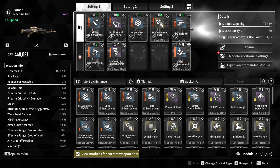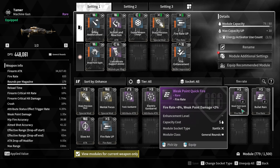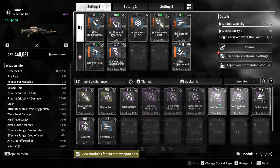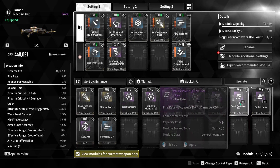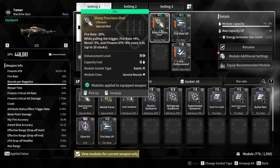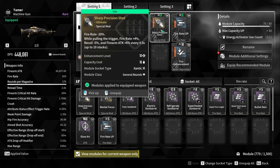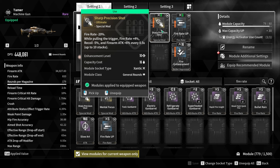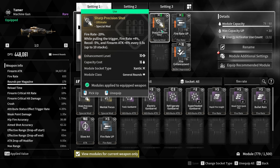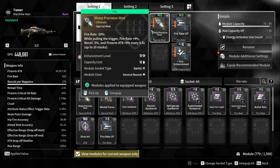So, why is this my build? I always throw on fire rate, because you can only throw on one type of fire rate mod at a time, so the general fire rate mod is good. I threw on sharp precision shot. What it does is it outright reduces your fire rate, but while you hold the trigger, it increases your fire rate, reduces your recoil, and increases your firearm attack every half a second for up to 10 stacks — meaning you will get 40% fire rate for a total net of plus 20%, minus 50% recoil, and plus 60% firearm attack. This stacks up more fire rate and firearm attack.